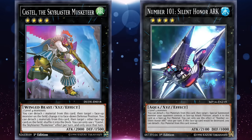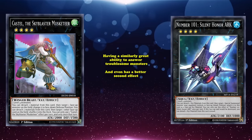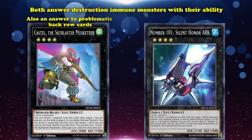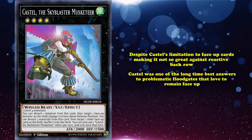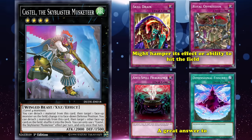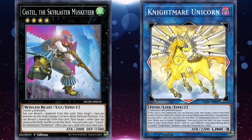Other Rank 4 removal tools existed before Castel — for instance, Silent Honor Arc. This card deserves its own honorable mention, as a great removal Rank 4 that is often compared to Castel for its similarly great ability to answer troublesome monsters, and even has a better second effect. But Castel's release generally reduced Honor Arc to a redundant tool in the extra deck. While both answer destruction-immune monsters by shuffling them away or attaching them as material, Castel one-ups Honor Arc by also being an answer to problematic back row cards. Despite being limited to face-up cards, Castel was one of the long-time best answers to floodgates that loved remaining face-up.